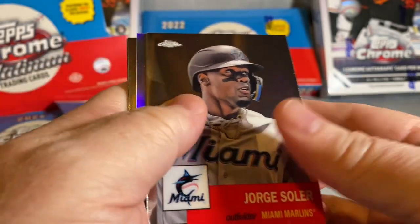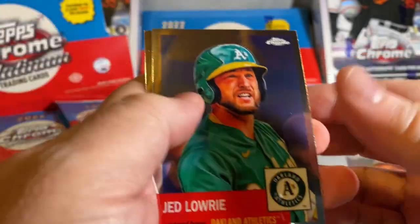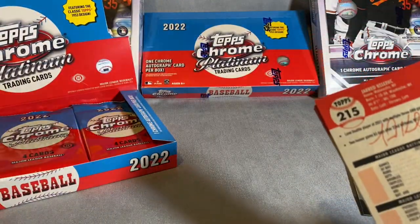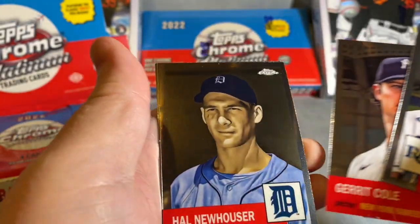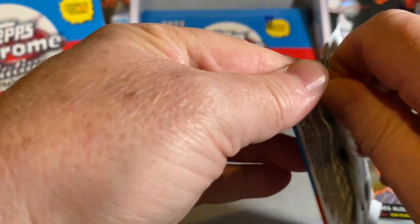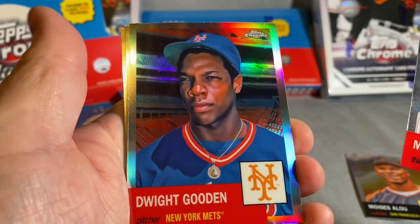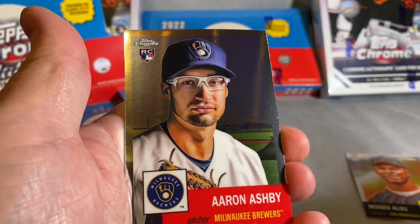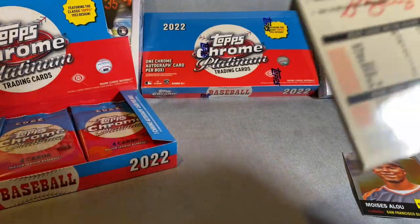Starting off, I like the mix of new and old they've got in here. One auto is nice but I want to see some super low numbers. Garrett Cole — Hal Jairen, nice-looking cards, very nice-looking cards for sure. These look good on camera but in person they're really stunning. I think they did a really good job with these. Matt Chapman, Dwight Gooden, Liam Aaron — that's a nice one — and Ashby. Pretty reasonable price for a box too.